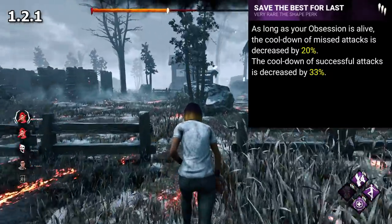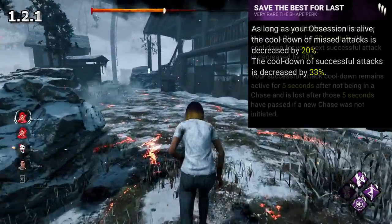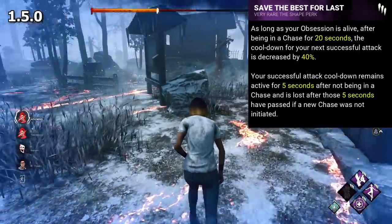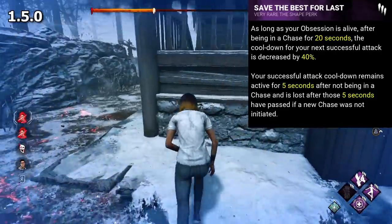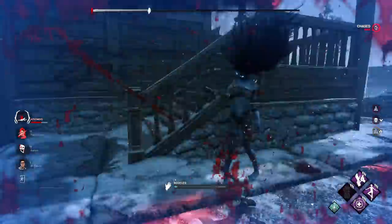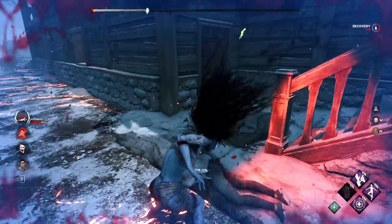After this being so powerful, Save the Best for Last then got kinda bad. It had a really weird change, requiring you to be in a chase for 20 seconds to activate, but with an increased successful attack cooldown of 40%. Finally, it was changed to its current iteration in 2.1.0.